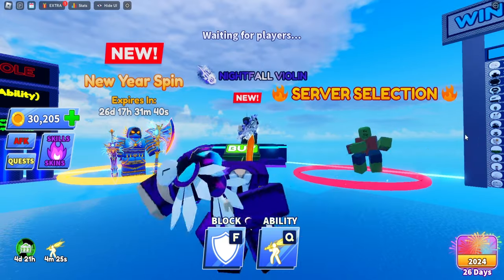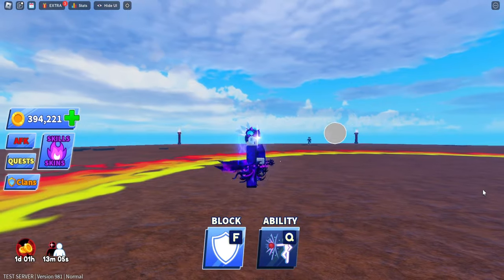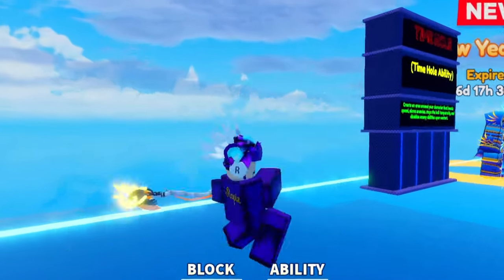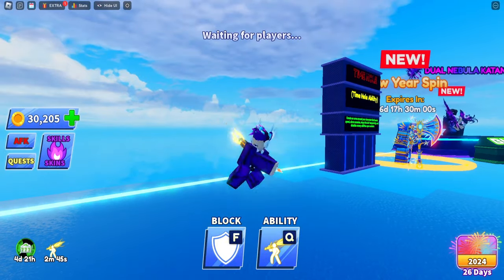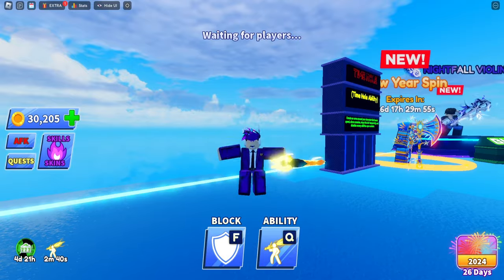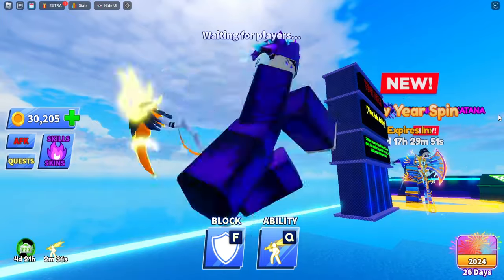Here we are in-game with the Nebula Katana — the ball's coming towards me and that's what it looks like. Honestly it looks very lame, there's nothing on it at all. Maybe they'll add effects in the future because they always seem to delay adding emotes and SFX onto weapons, which I don't understand — why not just add it right away?